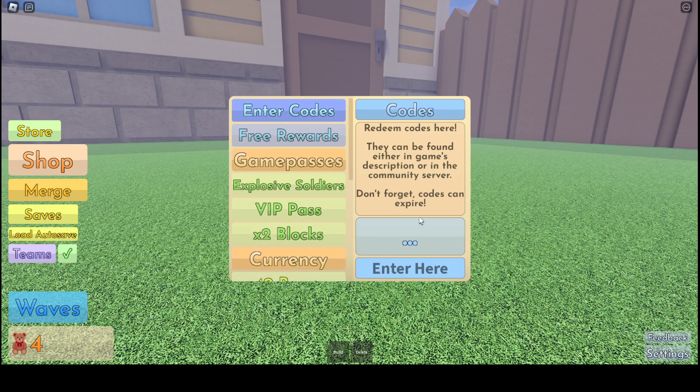The first code we're going to do is '3k,' and it automatically does it for you. It'll show what you get right here — it says plus 650 play points. Play points — that's an interesting name for it.